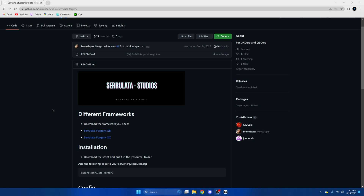First, click the link in the description that takes you to the resource. Once we're here, we're going to navigate to the one that matches our framework, which is QB, so we'll click here.